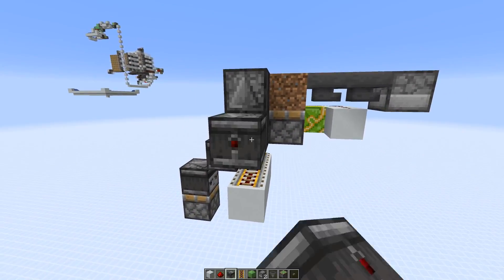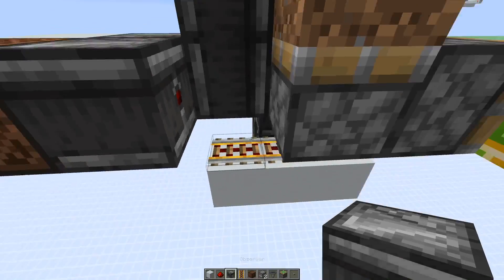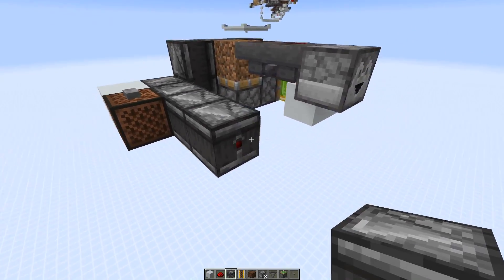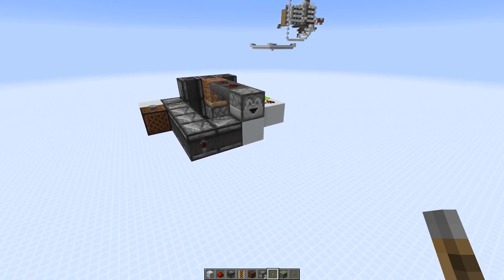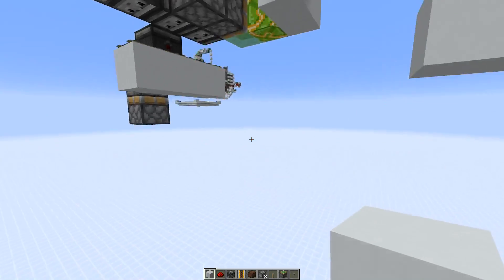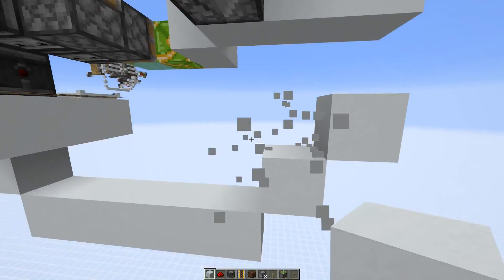Add two observers each on top, then go over by one block and place a normal block and a note block. Place another observer updating the sticky piston. To prevent the note block from making noise, just place a button above it. Then go over with redstone dust and also power the dropper. Now let's add the on/off switch — just a lever on top of the normal block. Below that, run a redstone line to power the sticky piston.